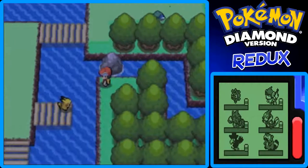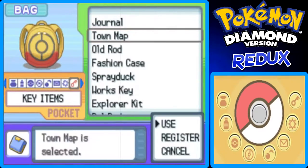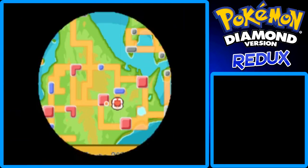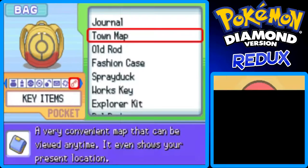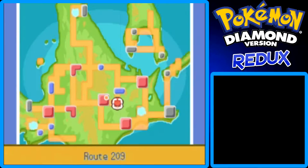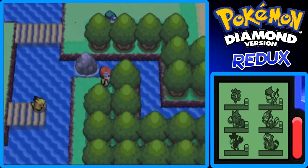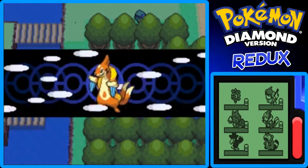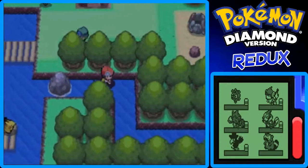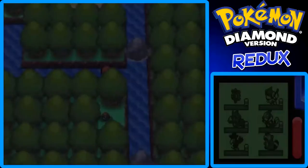Right over here — I'll check the Town Map to figure out which route this is. This is Route 209, east of Hearthome and south of Solaceon Town. The first time I played this game I didn't know you could surf in this specific spot, so I always missed this TM. I wish I would have gotten it, but I'm going to get it now for the walkthrough guide.